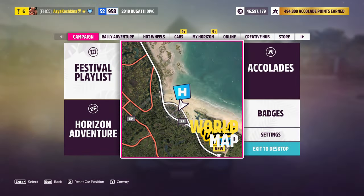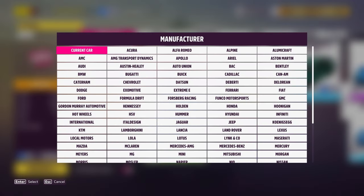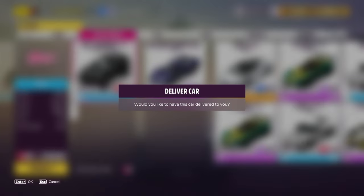This is the third and final way to make money in this video. I will quickly and clearly explain how to earn 1 million credits and 200,000 experience in 5 minutes. First, go to your garage and look for a car called the Rally Fighter 2014 Local Motors. This car will make us millionaires. If you don't have one, just buy one at an auction.